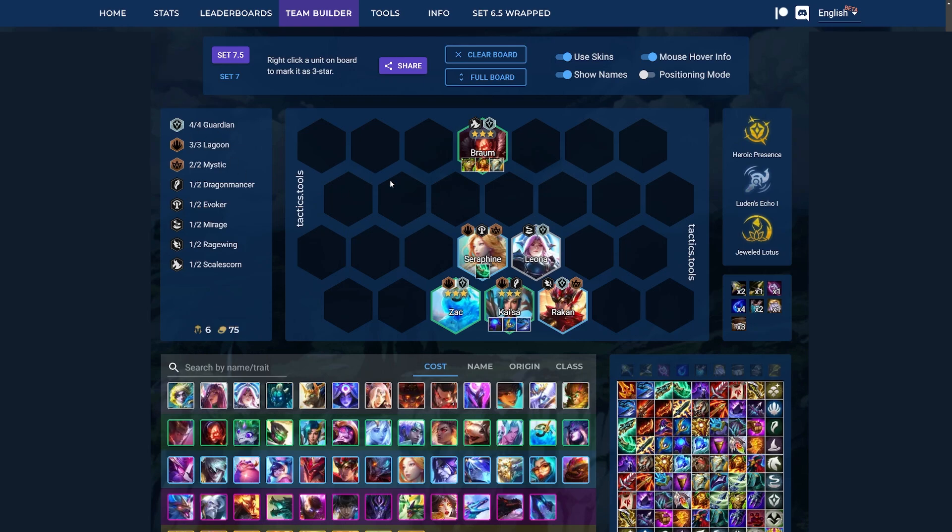Next up, we got some Guardian Mystic Kai'Sa reroll action. With this, you slow roll at level 6 with this board, go for Kai'Sa 3-star, Braum 3-star, and Zac 3-star. And if you're contested with this, it's very easy to just pivot into Lagoon instead of rerolling for this.